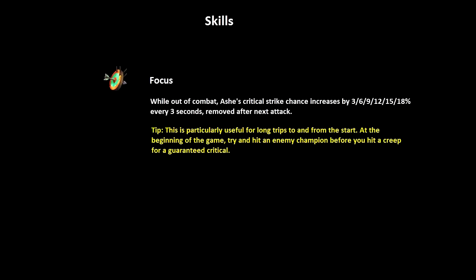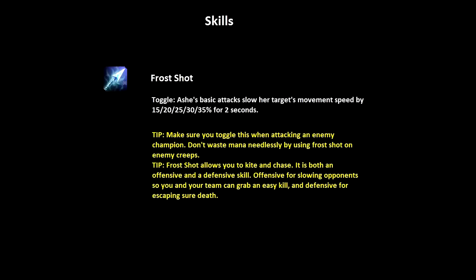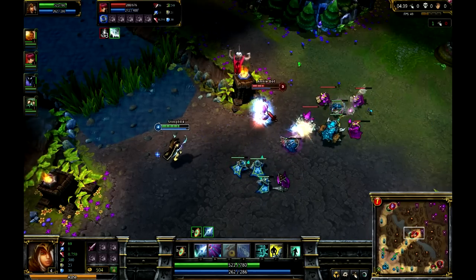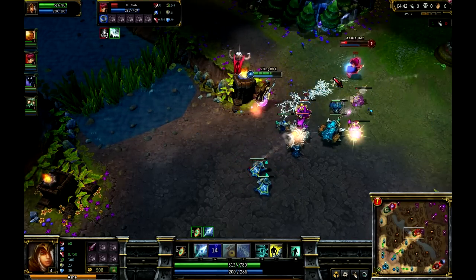The first skill is Frost Shot. It's a snare — it slows the target down. You toggle it and it adds it to your normal attacks. It's great for getting away and for catching people. Here's me catching up to a bot just for this one. You can see it — she's not getting away. That's what you want to use it for.